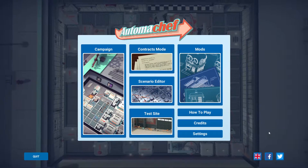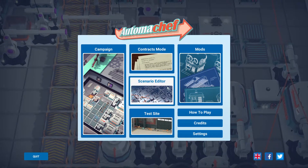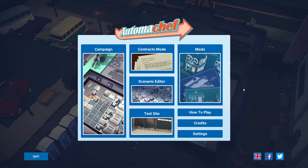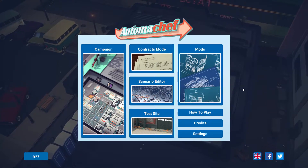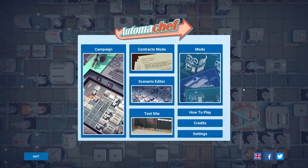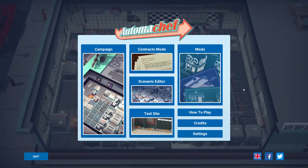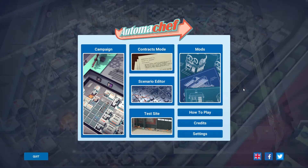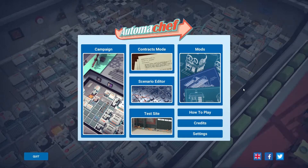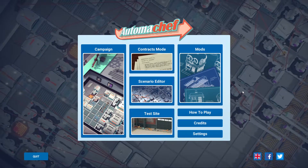As you can see from the main menu, you have the campaign mode, contracts mode, scenario editor, test site, and mods. The scenario editor, test site, and mods can be lumped together as those three are basically mods you can get off from the Steam Workshop. Sadly, the modding scene is already dead, and even when the game was released back in 2019, the modding scene didn't really take off. So the only modes you can play around with are the campaign and contracts mode.